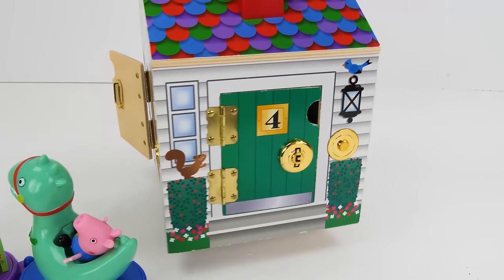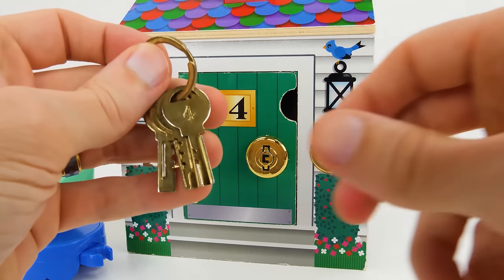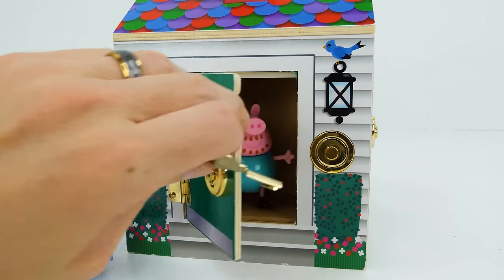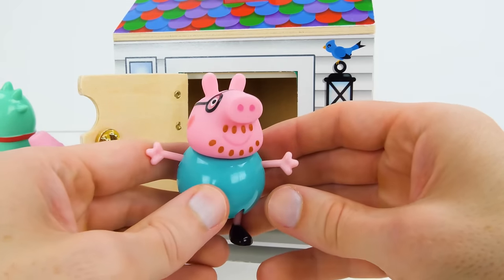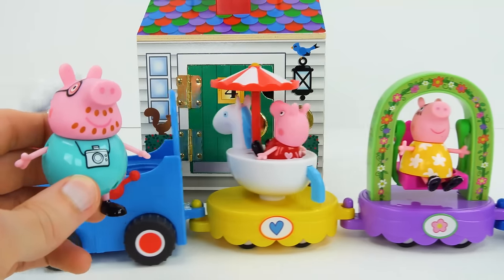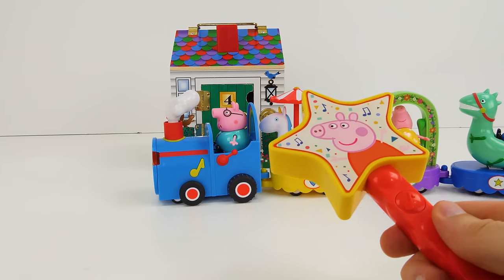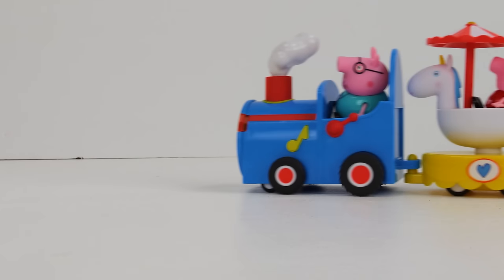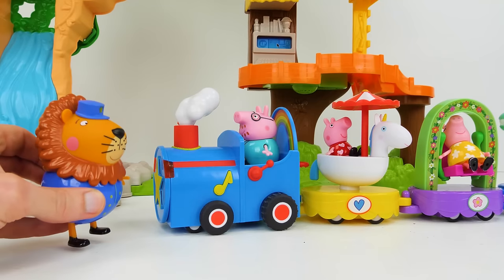Let's see who could be behind our green number four door. We'll need our last key, the number four, to unlock this door. It's Daddy Pig! He wants to bring a camera to the zoo so he can snap some cool shots. Let's pull the train back and now Daddy Pig can ride in the engine car. We can use our magic wand to send the train off to the zoo. Look at him go — they made it! Welcome to the zoo!